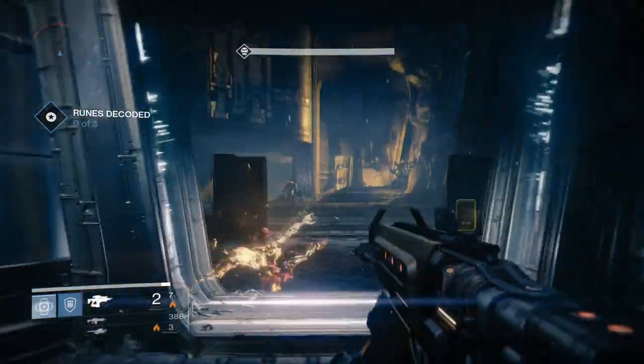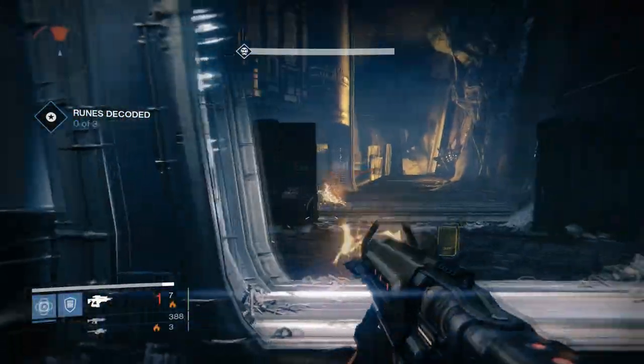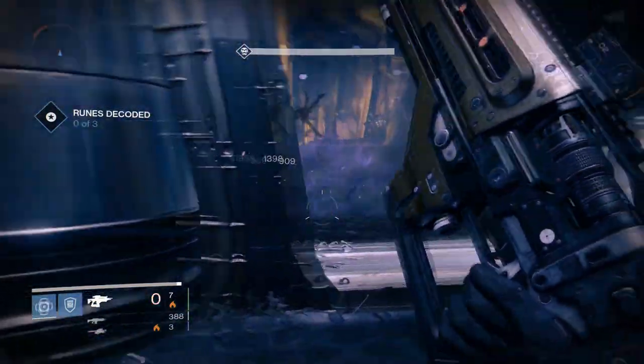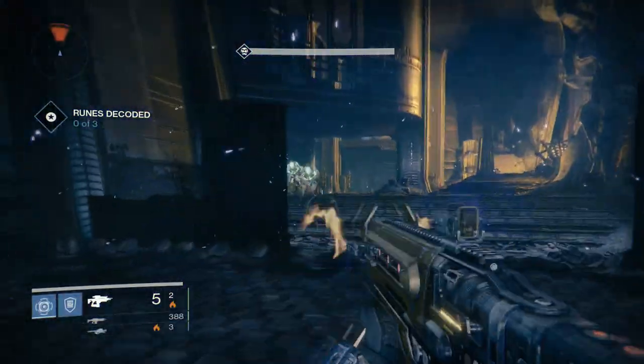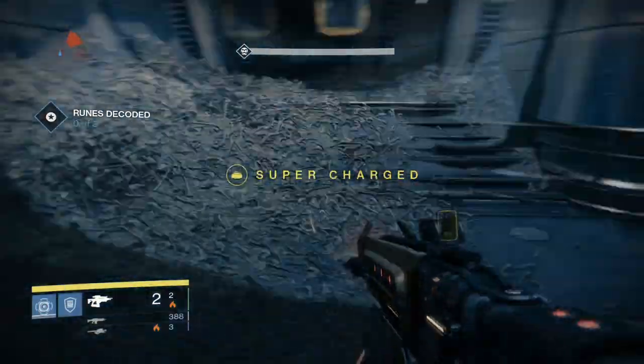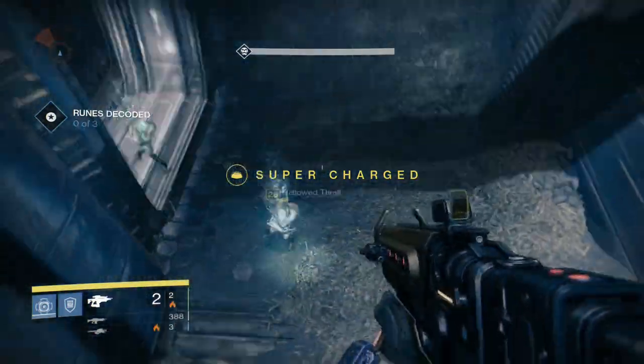I would actually recommend getting it to 300, especially because your ascendant shards are now completely worthless — the new raid is going to have new ascendant materials, so your old ascendant materials are garbage. You're not going to need them for upgrading new raid gear, so you might as well use them on upgrading something like the Praetorian Foil.